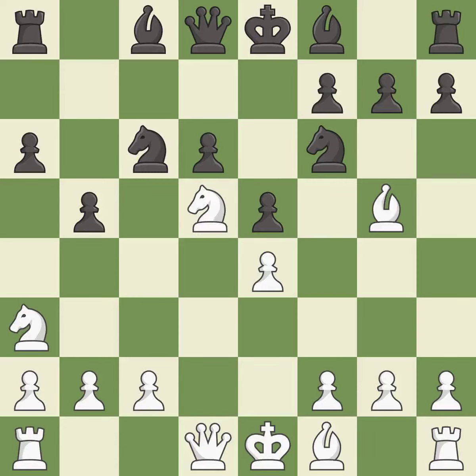Nd5 places the knight on a center square and attacks the pinned f6 knight. Bb7 develops the bishop and prepares castling. Bxf6 captures the knight, attacks the bishop, and increases White's control over the d5 square. Bxf6 captures the bishop without doubling the f-pawns and opens up the e7 square for Black to use. c3 controls the d4 square and opens up the c2 square for the knight on a3. Bxf6 places the bishop on a diagonal where it controls some important central squares.